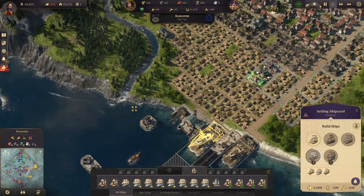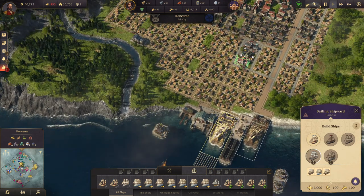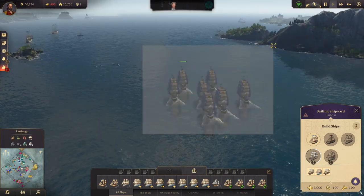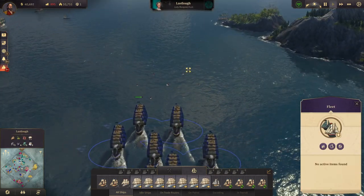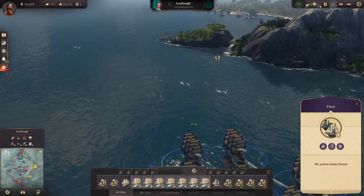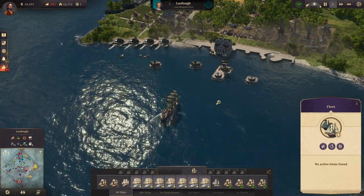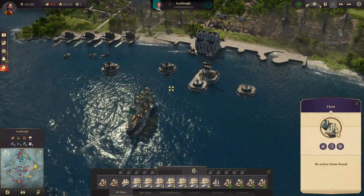Let's build some clippers. You're not losing as much money anymore, but we are losing money. What does she have for defenses here? She has two big guns, two small guns.